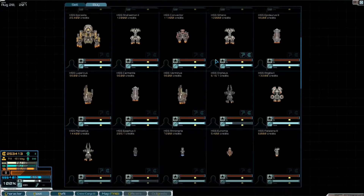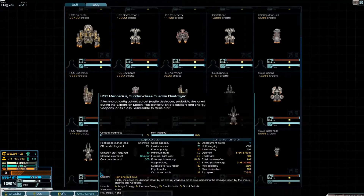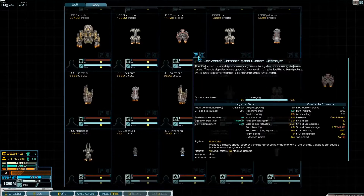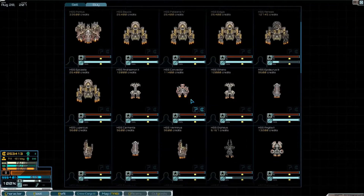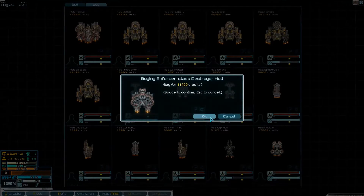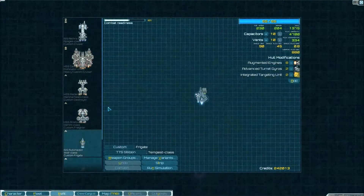Which needs more supplies? They're about the same. It says Burn Drive — this thing's good at surviving. This thing has lots of firepower, potentially. So I'm going to buy the HSS Convector. Yes, I will buy this ship.